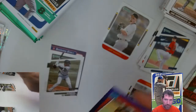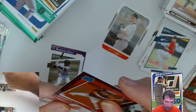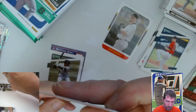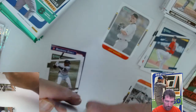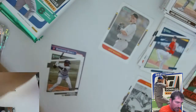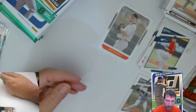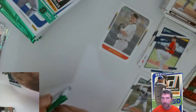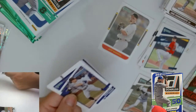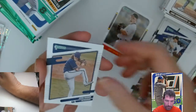Behind that we got a short print of Luis Robert — that's a nice one right there. And a Mike Trout Diamond King to finish off that pack. Right out the gate, looking good man. Starting to expect it out of this stuff — it's just good stuff, that's all there is to it.